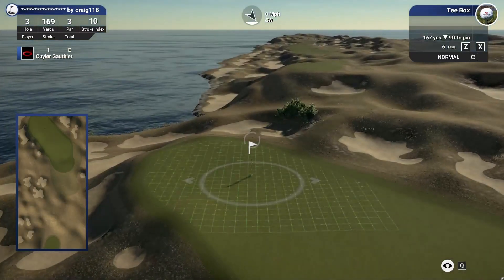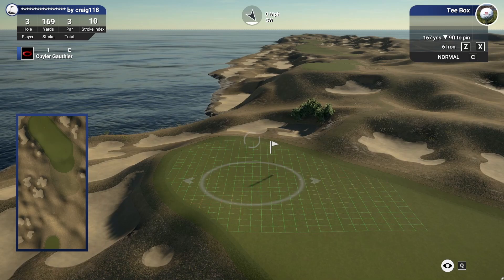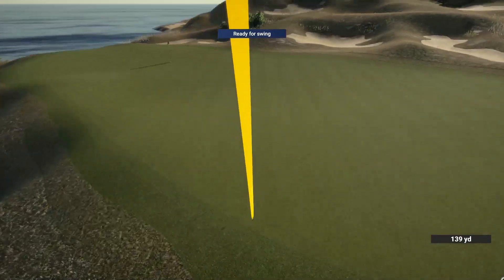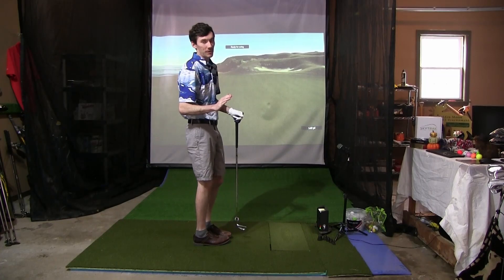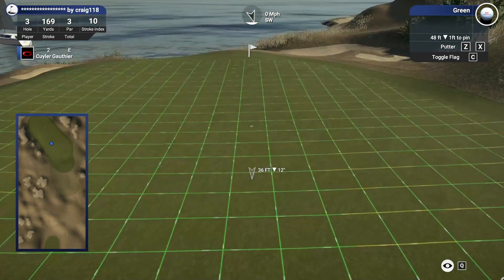169 yard hole up here next. Pin is right in the middle, so that's looking great. We'll probably aim a little bit left and hit a nice light seven iron. Caught that a little heavy so it's going to be a little short, but we do land on the dance floor. Roll out a little bit. Not the worst shot we've ever seen. Another long birdie putt. Whistling Straits has some big greens, so our lag putting is going to be very important today.